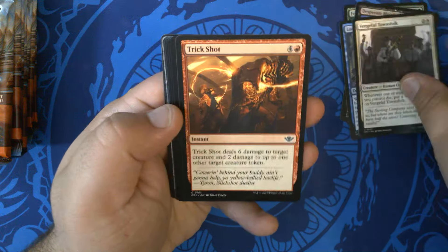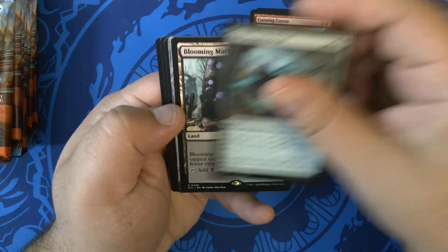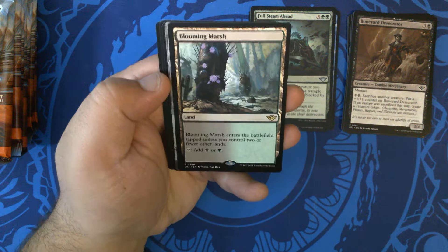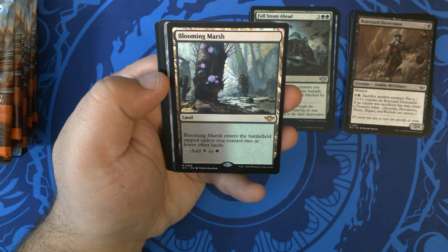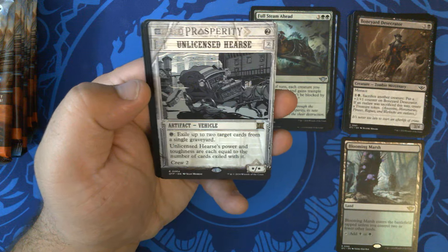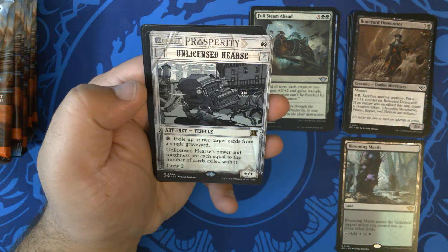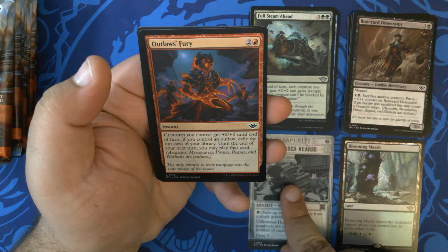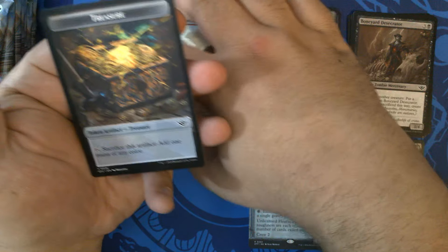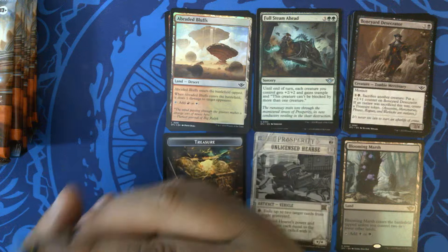We've got our commons, we've got our uncommons. First rare: Blooming Marsh — very nice. That is our second Blooming Marsh, number 166. We have Unlicensed Hearse, very nice, also still in standard — that is OTP 64, our first Unlicensed Hearse. Outlaws Fury foil, very nice. Upbraided Bluffs foil, and a Treasure token which is an ad on the back.